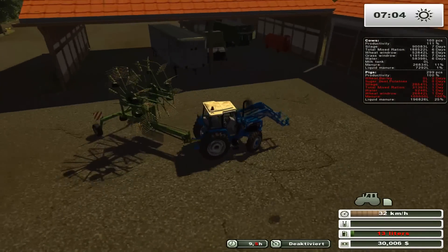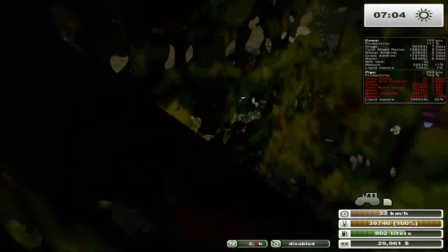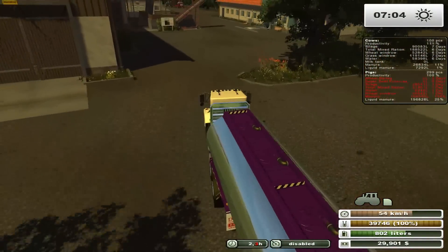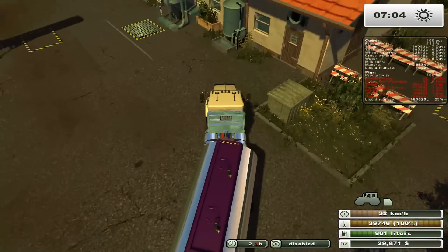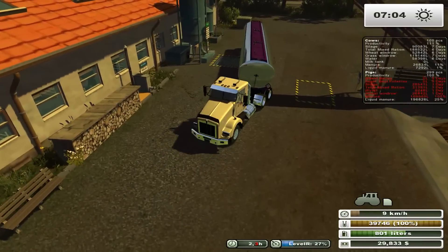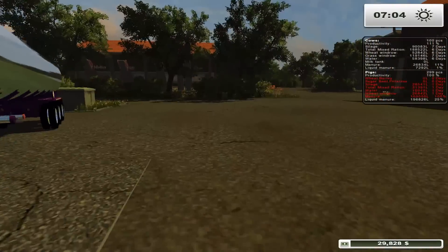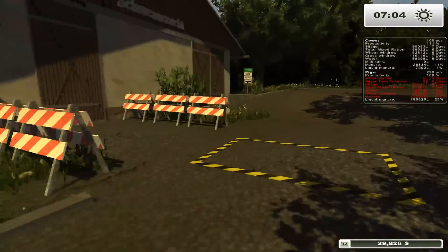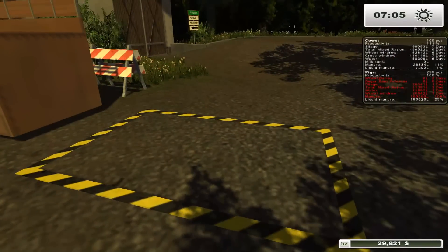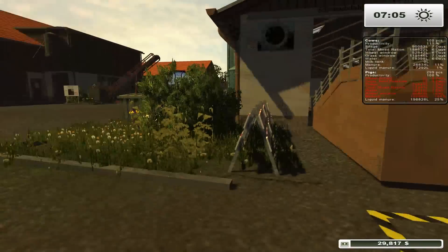I need to fuel up because he's not going to be able to finish otherwise. Let's give our pigs a little bit of water because they're running a bit low. One thing I really like about this farm is the way the pigs load — when I first saw this farm I was like, what's this? And then — oh, that is so cool! They have this little loading ramp, and you don't have to back up into it, which is really nice because backing up into this little area would be just terrible.